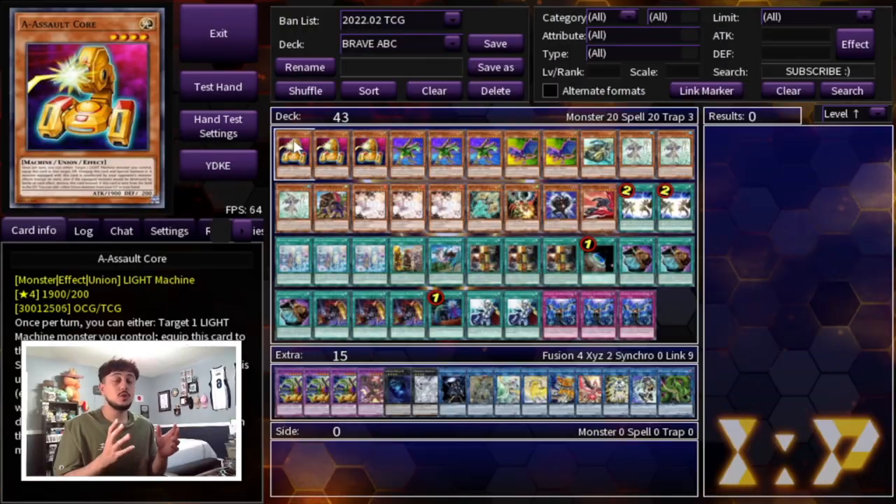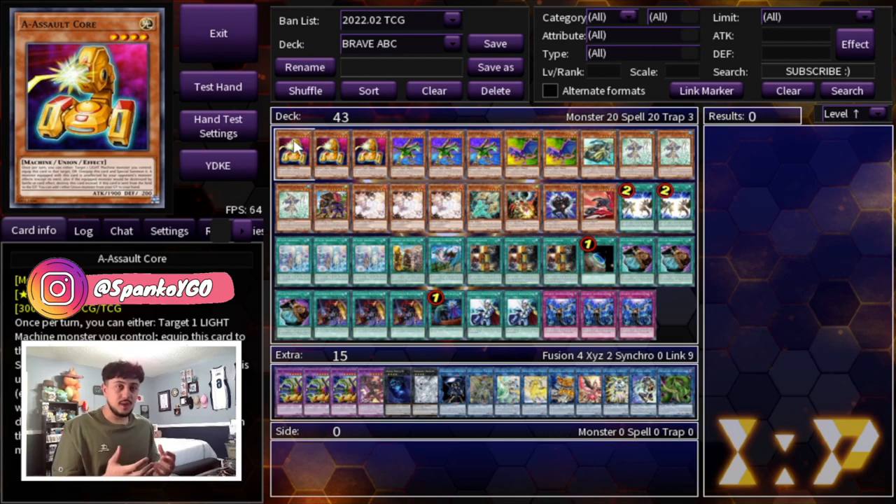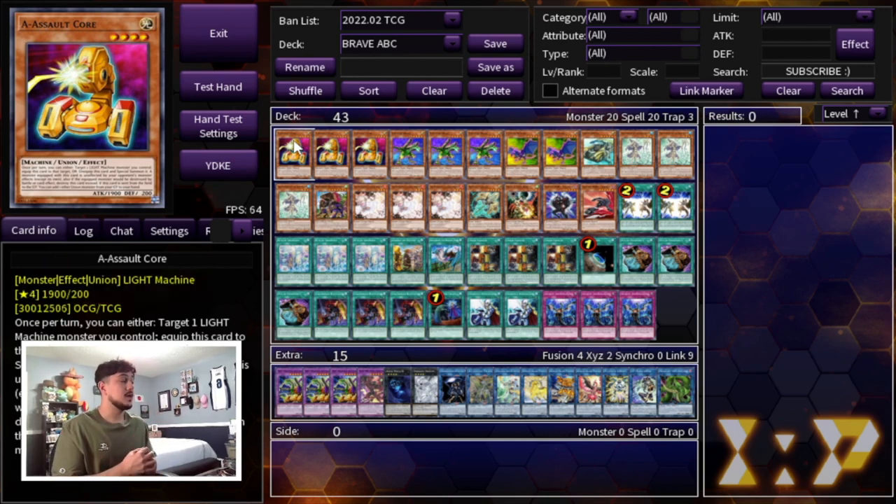ABC is one of my favorite decks of all time and the Adventure Engine, or the Brave Engine, works so well with ABC. This is a very legitimate deck — ABC Buster Dragon is a very powerful card, you can end on some really powerful boards. The inclusion of the Brave Engine means you're pretty much safe from hand traps. To start off the deck profile, we are of course starting off with 3 A — Assault Core.